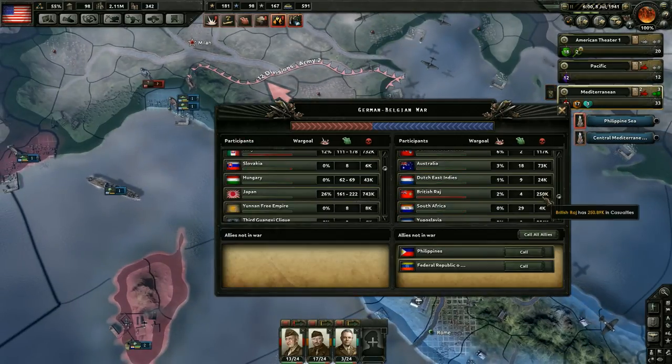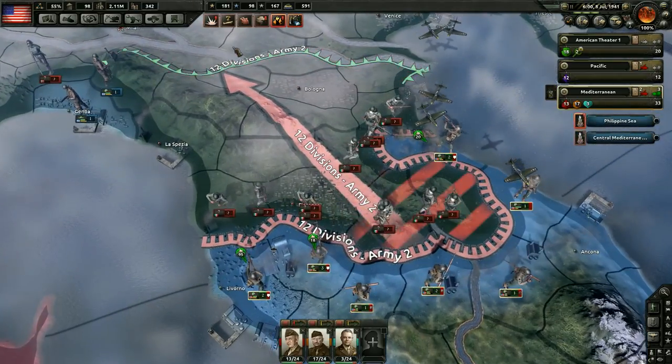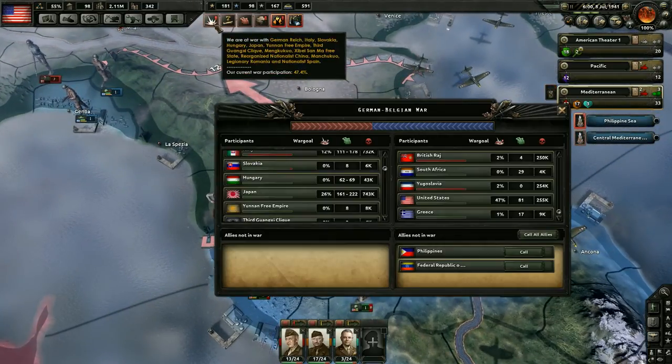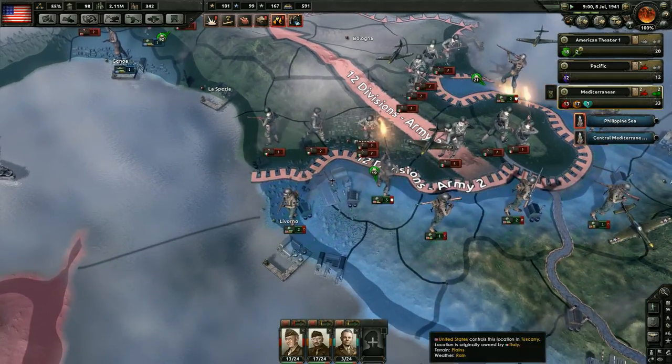Germany has lost 1.34 million in this war. Looking at the Soviets: they are currently 55% toward capitulation. The Soviet Union has taken 1.43 million in casualties — they're winning the war but at the cost of a lot of men. Luckily the Soviet Union has a lot of manpower so it's really not too much of a problem. Germany over here has lost 361,000 in this war. We have lost 255,000 — not bad, especially with a participation rate of 47.4%.